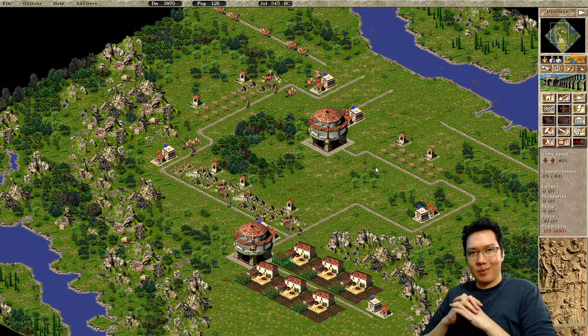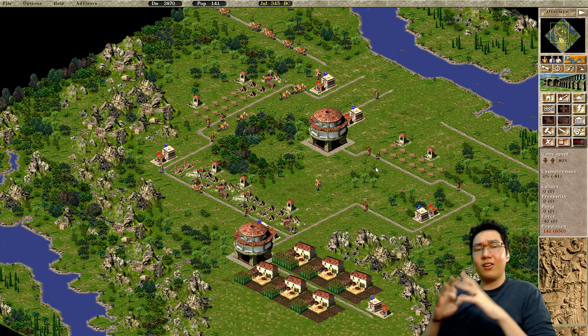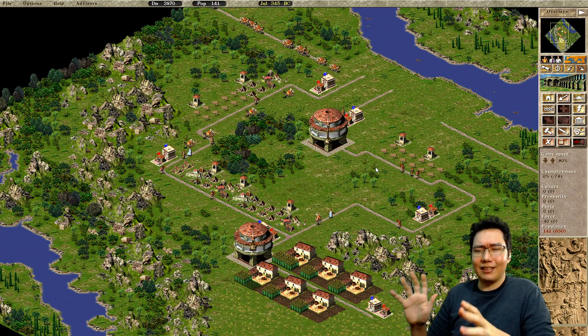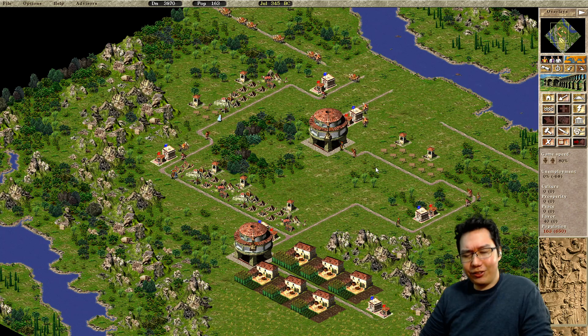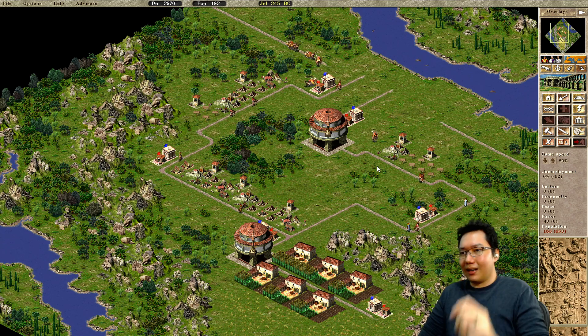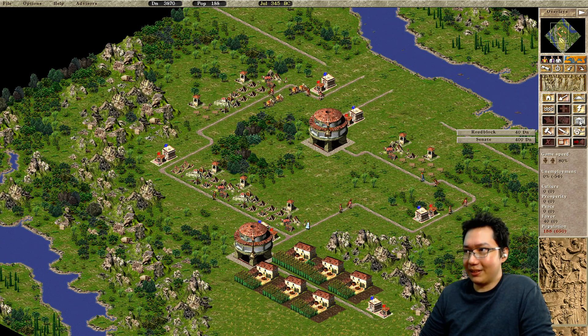The start of a city that may look very unfamiliar to you. By the way, the forced walker technique does work on Pharaoh as well. And I assume Pharaoh: A New Era, the remake of Pharaoh, will be allowing us to do this as well — hopefully.